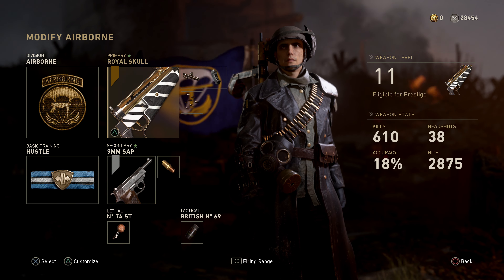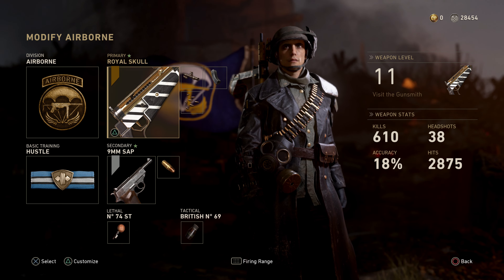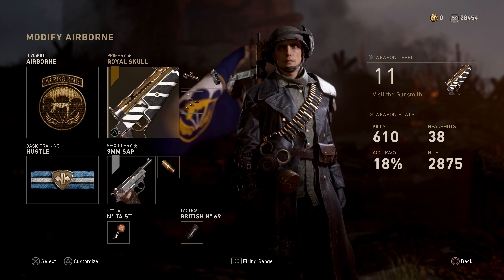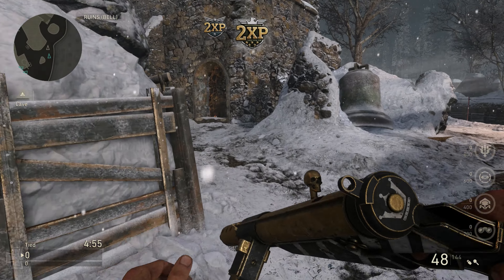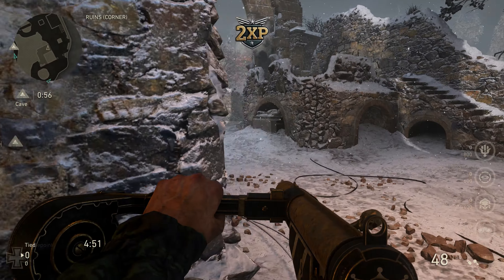Let's jump into the gameplay. Let's use this Sten, let's use this class. And don't forget at the end of the video we will be opening some supply drops - can we get the Rooted 2? Anyway, let's jump into some gameplay with the Sten. Okay, we've got the Sten then, let's do this. This is a really good gun, but we obviously want the Rooted 2. Unfortunately we've got the cheaper version.